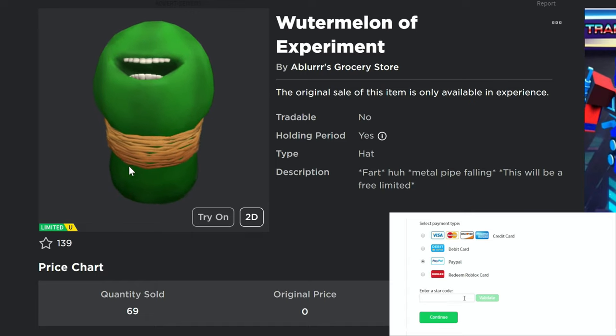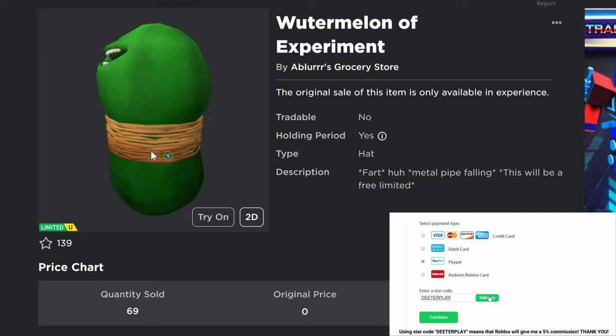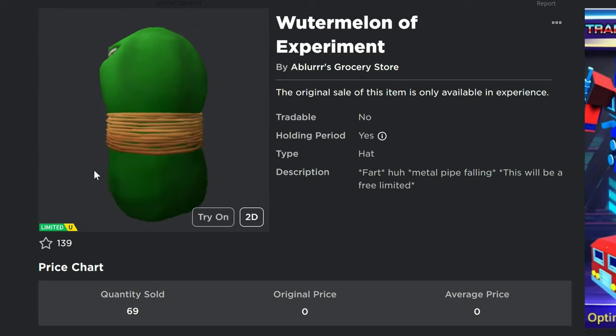All right guys, we got another limited UGC item here that you guys can get — the Watermelon of Experiments. So this is kind of an interesting looking dude. It's a hat, kind of a strange looking thing.